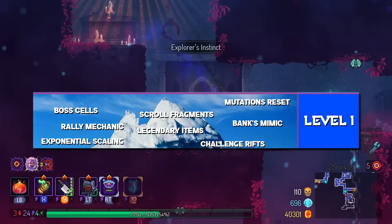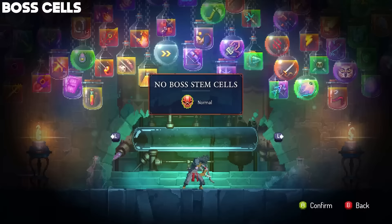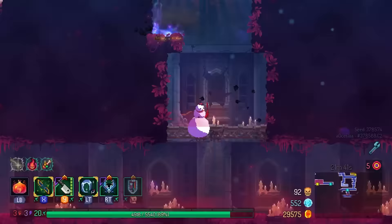Alright, without that out of the way, let's begin. Starting off with Level 1 — these game features are pretty straightforward; you've probably heard most if not all of these if you play the game a decent bit. Boss Cells, or BC, is the game's difficulty modifier. You just have to beat the game once, and then you'll unlock the VAT in the beginning of the game that lets you modify the run. The more Boss Cells you have, the harder the game becomes.